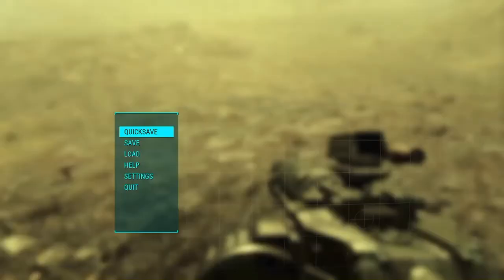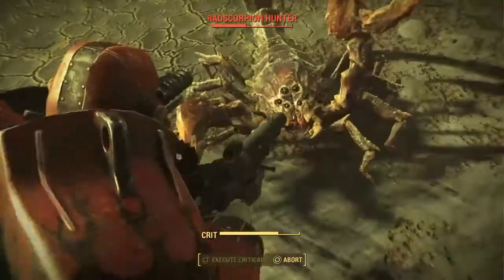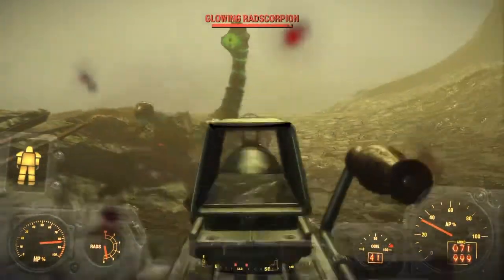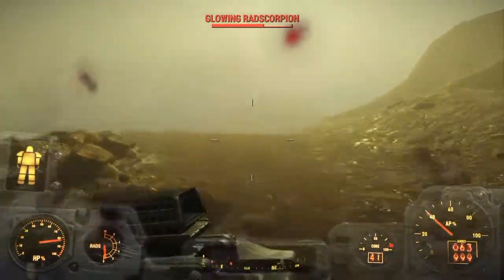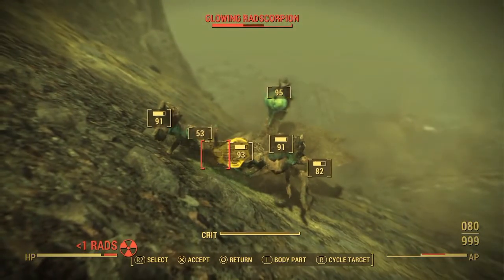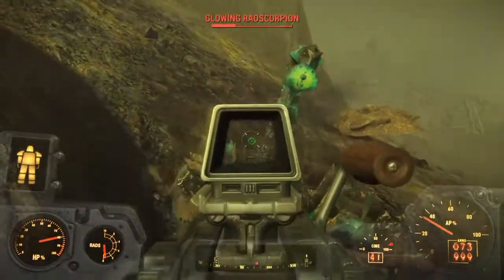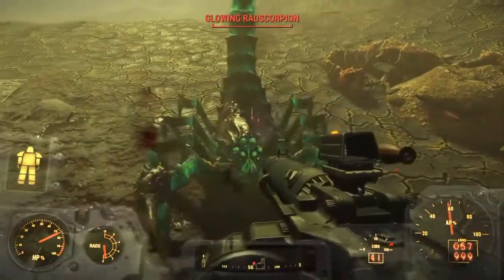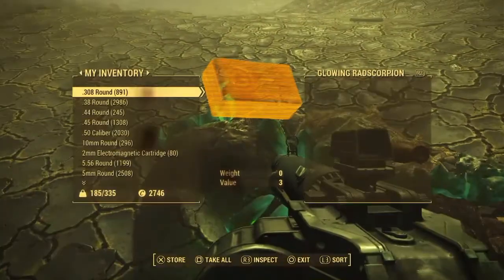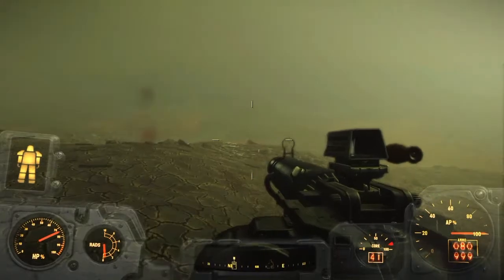I'm going to quick save because I am absolutely horrified right now. Hit him in VATS. I will not die here. Stop going underground, you little pussies. Critical on your face — how does that feel? I'm getting hit markers but I don't feel like I'm hitting anything. Good stuff. We have ourselves a radiation storm coming in, dude. That is a playground — and how sad of a sight is that? I'm going to quick save again.